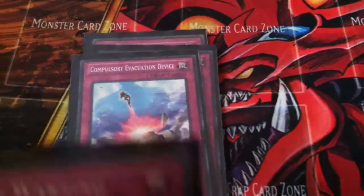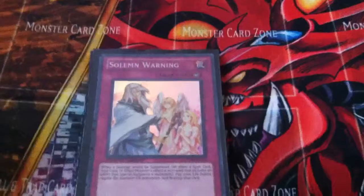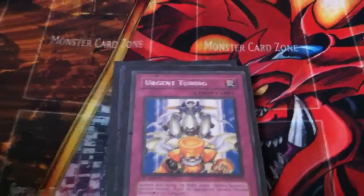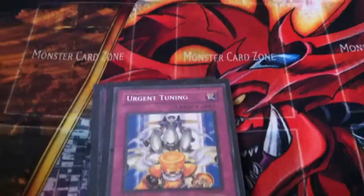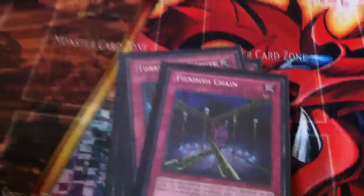Bottomless Trap Hole, because it's Bottomless. Mirror Force. Compulsory Evacuation Device. Solemn Warning — I might take Solemn out; I'm not sure yet. If I do take Solemn out, I would like a D-Prison instead. Urgent Tuning — I use that with Maiden: Maiden gets attacked, get Blue Eyes on the field, Urgent Tuning, get Azure Eyes. Next turn I can get another Blue Eyes on the field. Torrential Tribute, because it's Torrential. Phoenix Wing Wind Blast, because that helps with decks that beat on dragons.